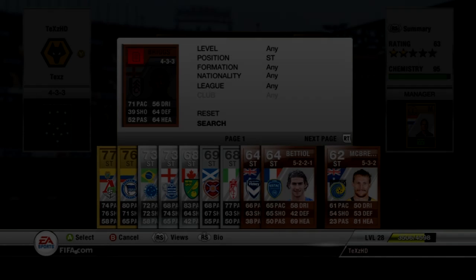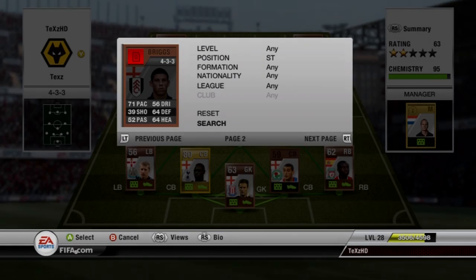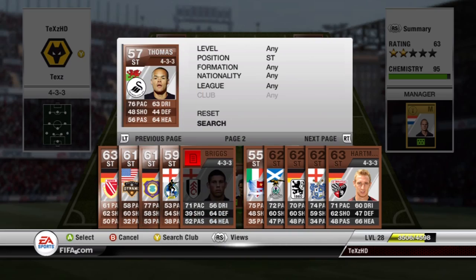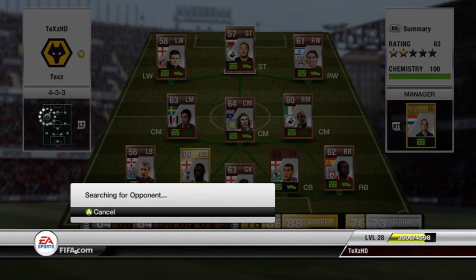Hello everyone, it's TextHD and welcome. This is episode 1 of the Road to Oxlade-Chamberlain and Miyaichi. Basically Miyaichi is a left wing, and Oxlade-Chamberlain is going to be my right midfielder in my silver squad.